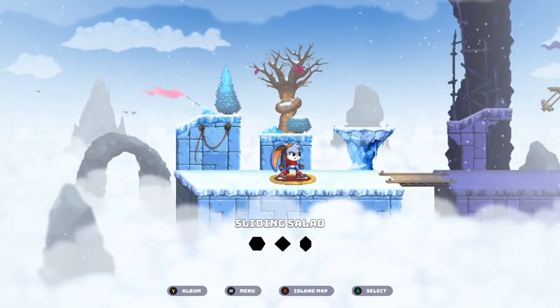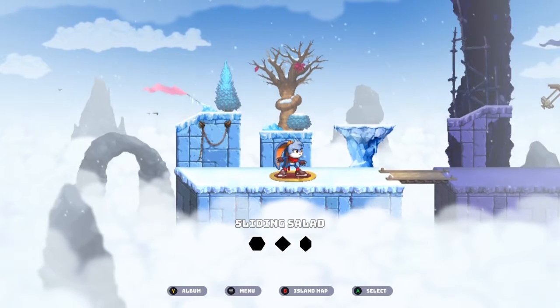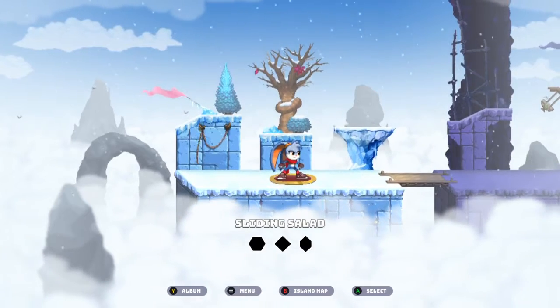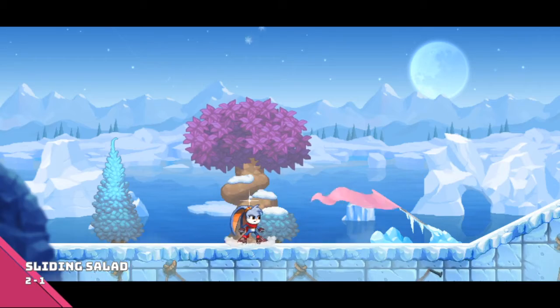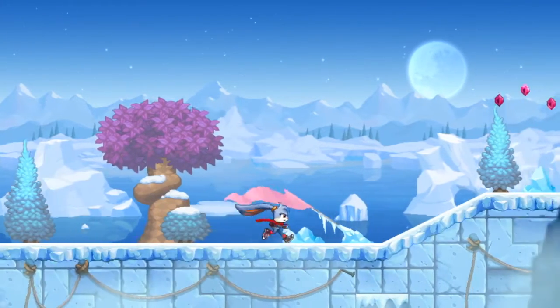Hello everybody and welcome back to another episode of Kaze and the Wild Masks. We are in the frozen mountains world heading into the level Sliding Salad, so let's check this out and see what kind of ice levels are in store for us today. I don't particularly like ice levels and ice physics, but we will figure this out and see how well we do.